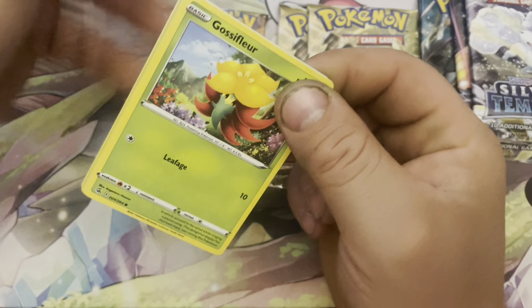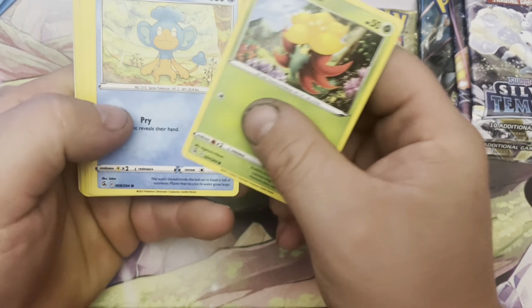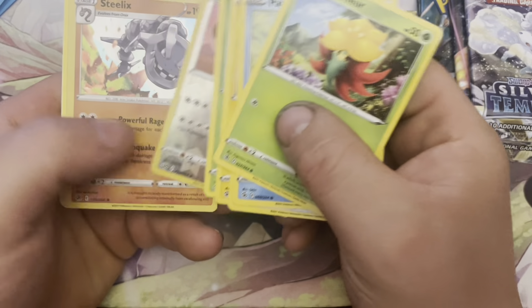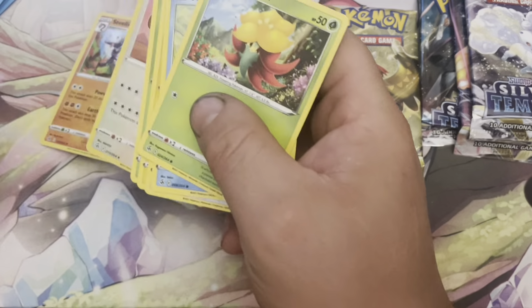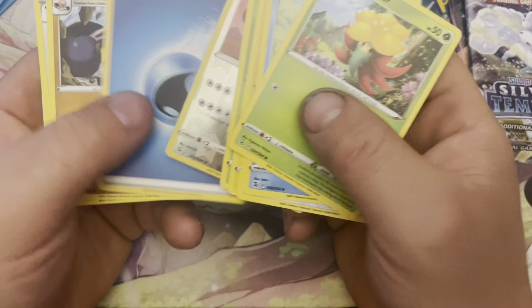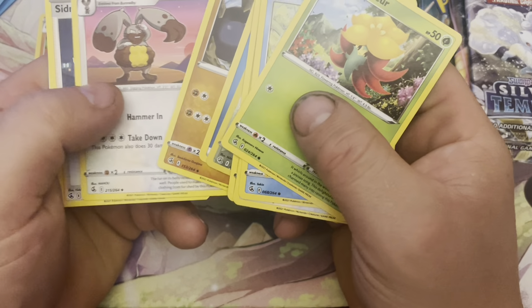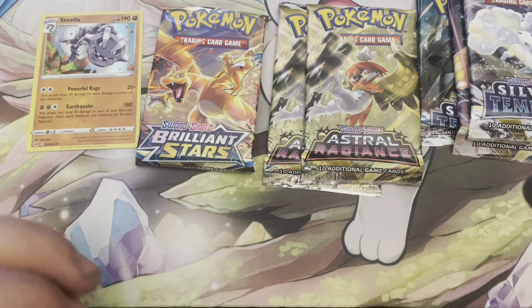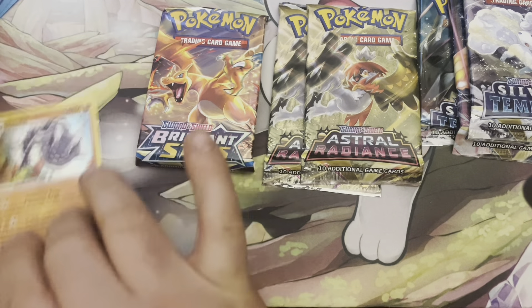First pack — Gossip-fleur, Panpour, Eevee, Shank's Shelmet, Diggersby, and a holo Steelix. So that's okay, it's a holo — not guaranteed, right. Grapploct, another Diggersby, and a Cyndaquil. So put that in a sleeve.